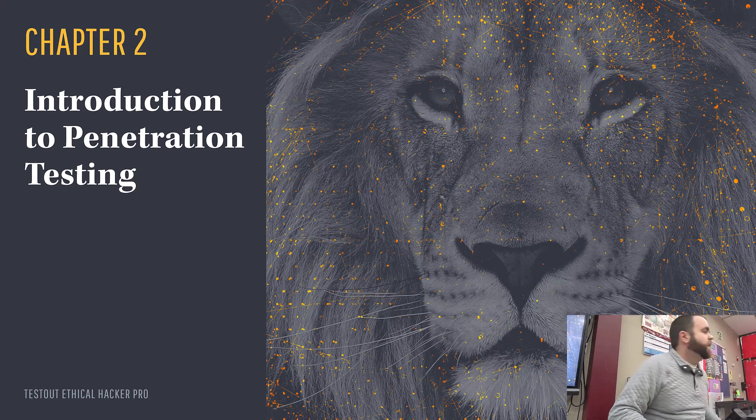Module one is basically an introduction to ethical hacking and LabSim — how you'll use LabSim, which you probably don't need since you should be LabSim pros by now. It also covered white hat versus gray hat concepts that we already know. We're going to fast-track right to module two.